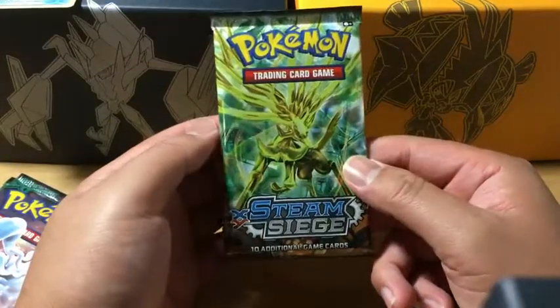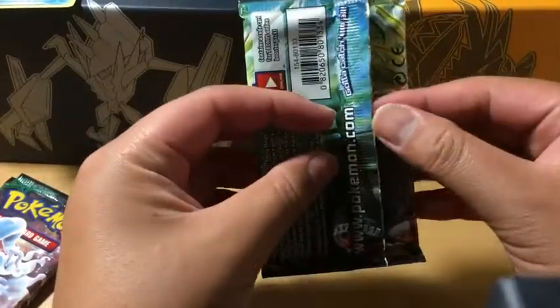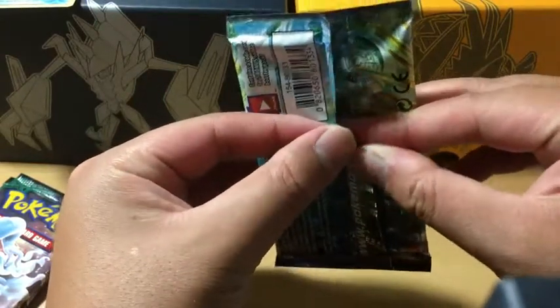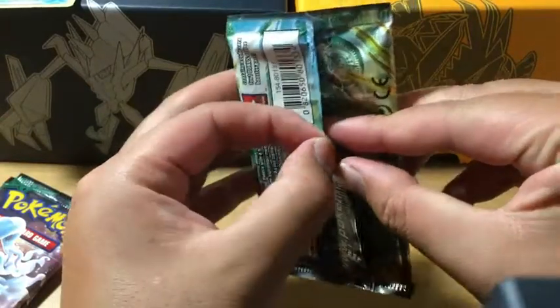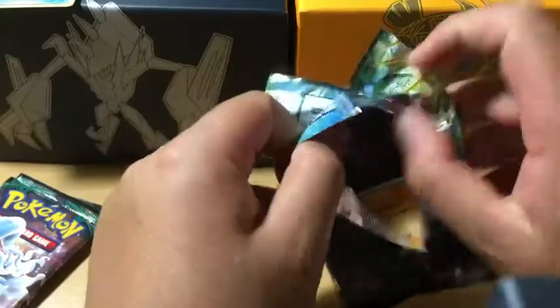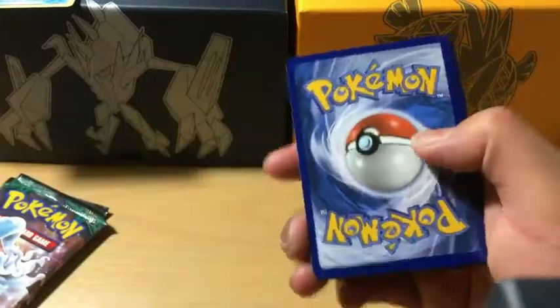Let's get the random pack out of the way — Steam Siege again — and then we can get to the good stuff. Let's see if we can get a Carnivine or Professor Sycamore. Oh, I see something — let's see what we got.